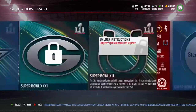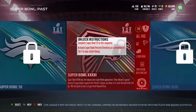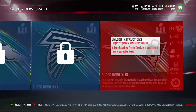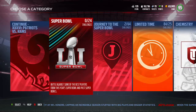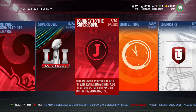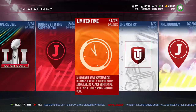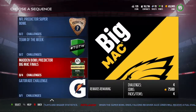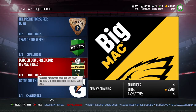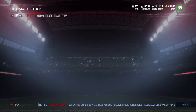Looking at the packs real quick: you get a Contract Pack, Gold Player Pack, Present Pack, Present Pack, Elite Present, and an Elite Pack. You also got milestone sets and the Madden Bowl Predictor, Big Mac Finals — all these give 7,000 coins. That's an easy pro pack, to be honest. You don't even need 7,000 coins for that.